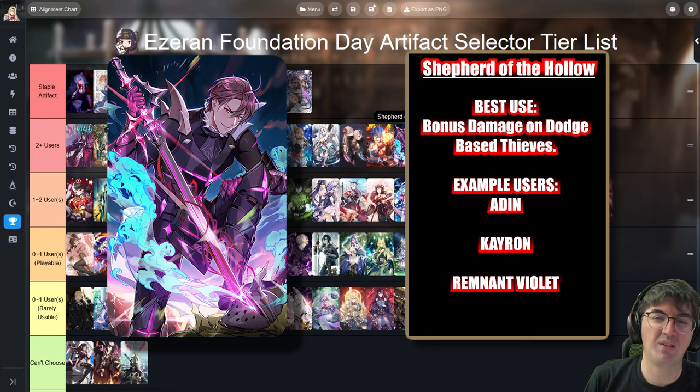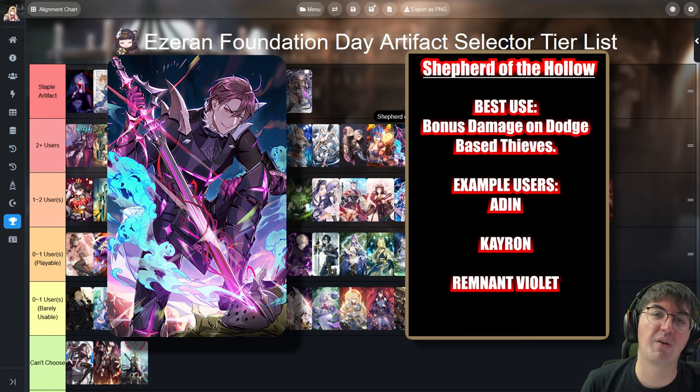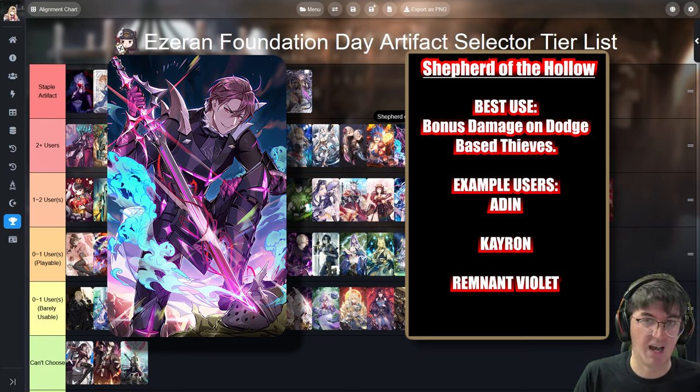Shepherd of the Hollow gives dodge chance to Thieves with dodge-based kits — think free-to-play Odin, or Green Violet and Remnant Violet — and if they go really low on health they get a damage amp. Personally I think this is the best overall dodge artifact in the game. It's my favorite because it gives a huge damage boost while also giving the extra dodge chance that characters like Remnant Violet and Savior Dawn actually want.